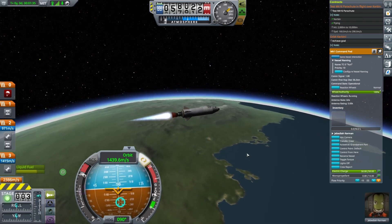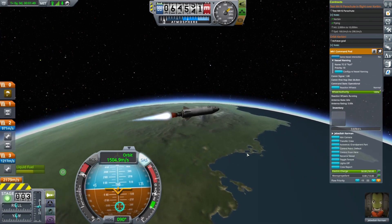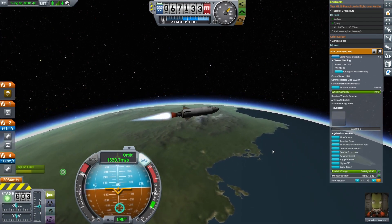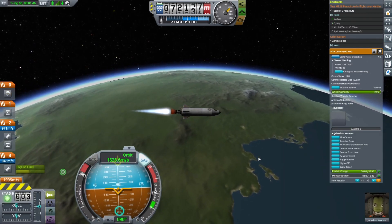Pitch all the way down to the horizon and level off, making any corrections you need so that you are back on a 90-degree heading. Keep it steady on this course until the upper stage burns out.